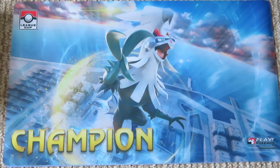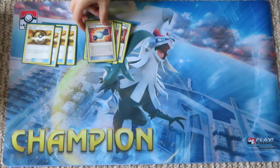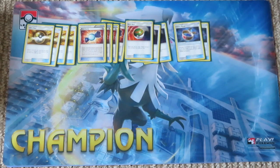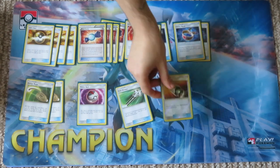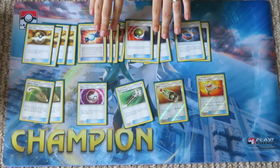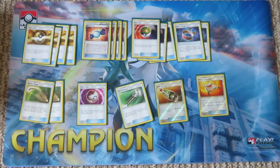Now for the items. As with any deck, we're running four Ultra Balls — you need to search out Lele turn one, and Ultra Ball lets you search for any Pokémon while also thinning your deck. We have four Rare Candies, which is essential as a Stage 2 deck: you need Stage 2 Pokémon out by turn two so we can start hitting those Feather Arrows. Rare Candy lets us bypass the Stage 1 and go straight to Decidueye.